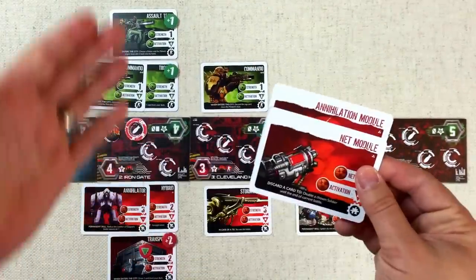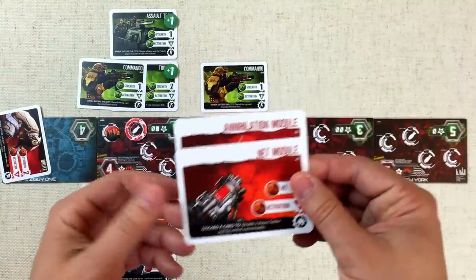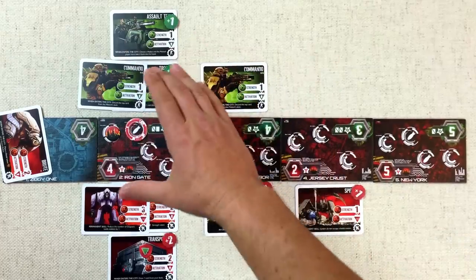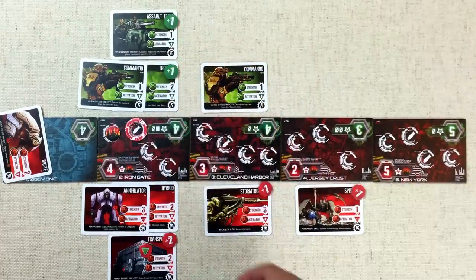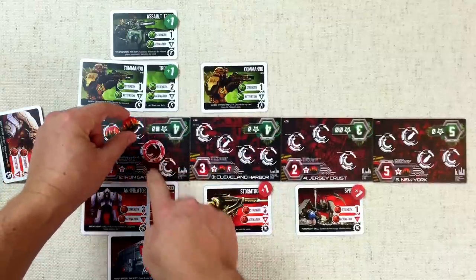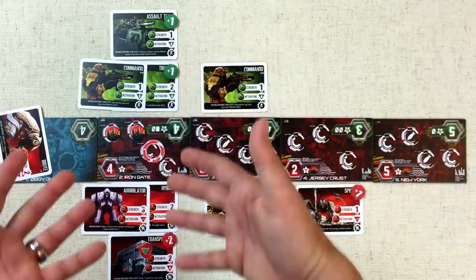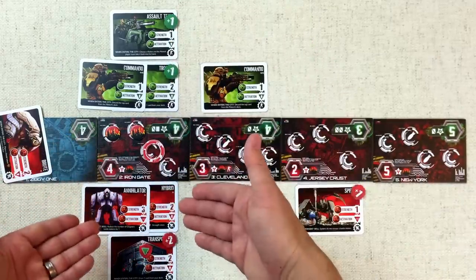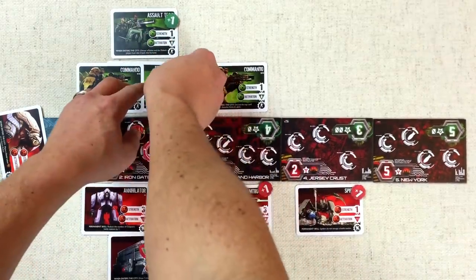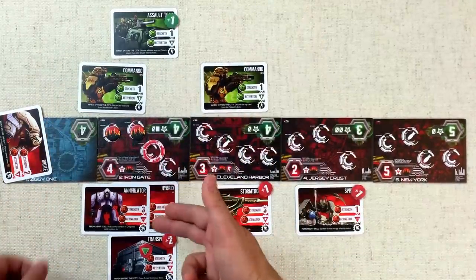The Moloch's module phase comes but they know they can't win because of the EMP, so they hold on to their modules for a better opportunity. Now the battle would normally occur but the EMP shuts everything down — we just destroy this district. But there's a bomb symbol here: whenever a district with a bomb symbol is destroyed, each player destroys one unit from the other side. The Moloch player kills the Trooper (three strength), and the Outpost kills the Annihilator.